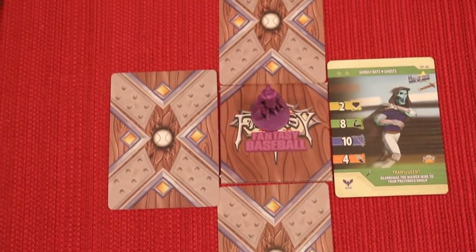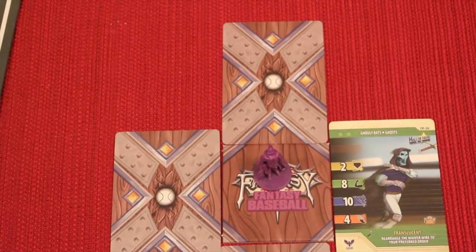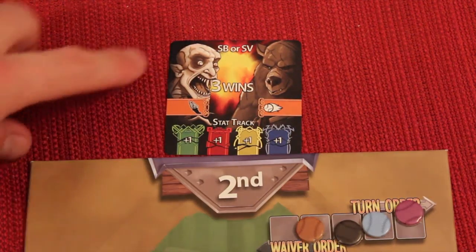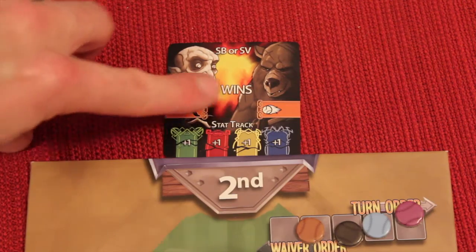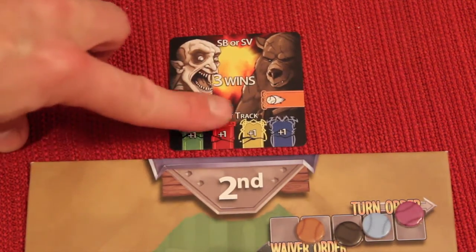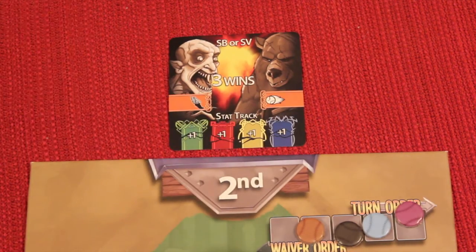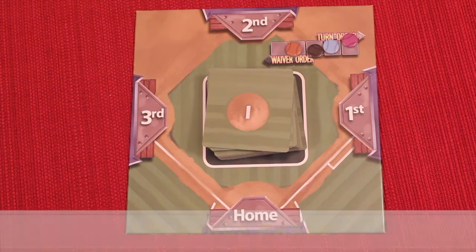Since we finished first base, we go to second and do the same thing — everyone flips their card and we resolve. In this case it's stolen bases or saves, so this could be an offensive player or a pitcher that could win this one — it's this or that. Then the stat track covers all the different colors. Once we've resolved all four, this month's games are over.